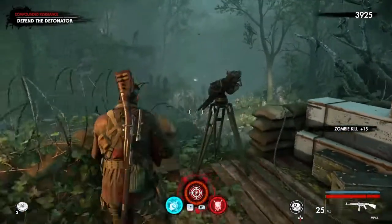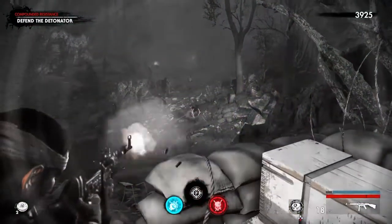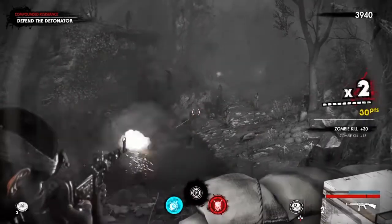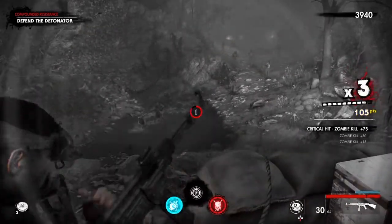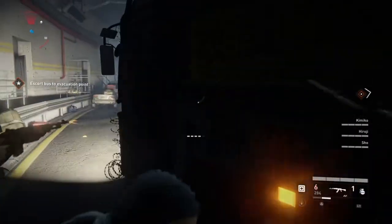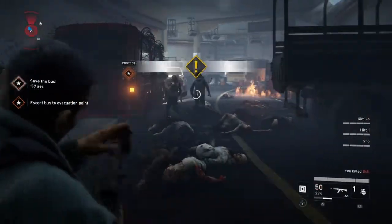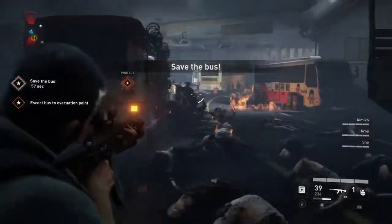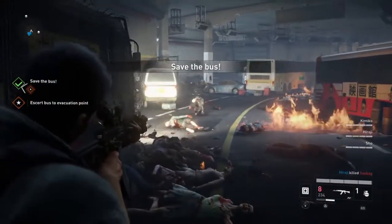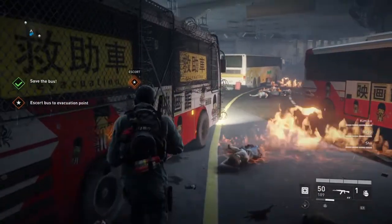Gunplay is great in both. However, if you want lots of sniping, Zombie Army 4 from the creators of Sniper Elite is the way to go, because you get some really cool headshotting. There are a few sniper rifles in World War Z where you do get to play first-person perspective looking down the barrel of a scope. But mostly it's over-the-shoulder third-person, blasting away with a submachine gun, assault rifle, or heavy weapon.